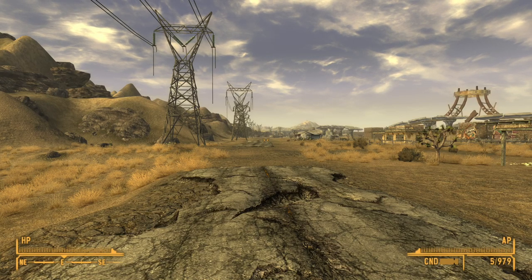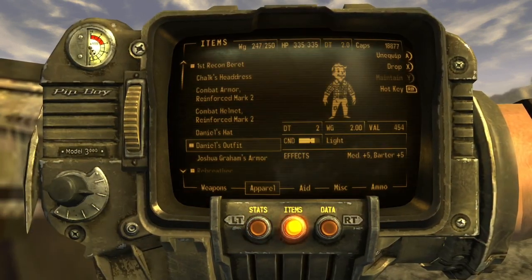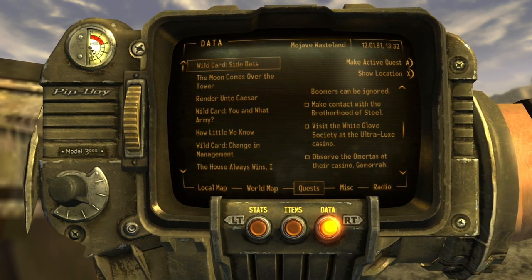Alright everybody, welcome back to part 17 of this Fallout New Vegas walkthrough. We just finished up the Honest Hearts DLC, and we're going to start with the White Glove Society in the Ultralux Casino.